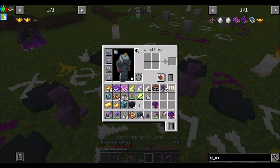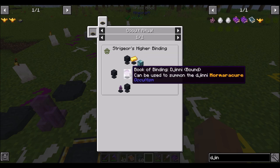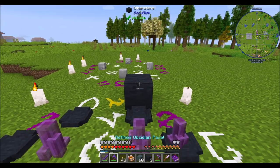Let's see — we've got Spirit Attuned Crystal for Dimensional Mineshaft, and Book of that, Gold, and Four Other Stone. Look at me being all prepared.